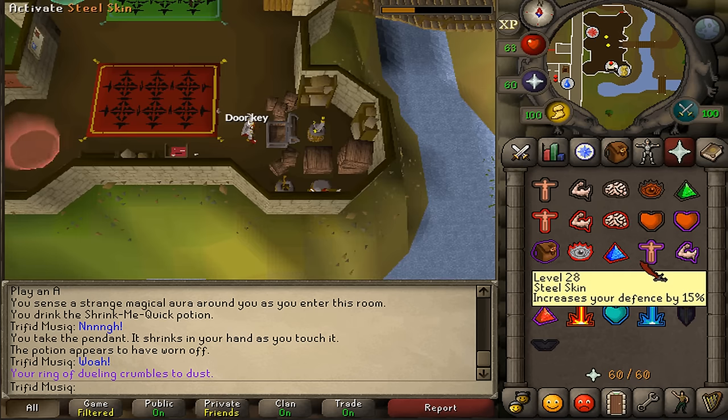Return to Silas, talk to him, and give him the helmet back. Congratulations, you have completed Grim Tales! You are awarded with 1 quest point, 4,000 Farming experience, 5,000 Herblore and Hitpoints experience, 14,000 Woodcutting experience, and 6,000 Agility and Thieving experience. You are also awarded with a dwarven helmet, which is required for a Falador hard diary task, and is also best-in-slot for crush attack bonus. This was my guide on how to complete the Grim Tales quest — hopefully it helped. Subscribe, rate, and comment!